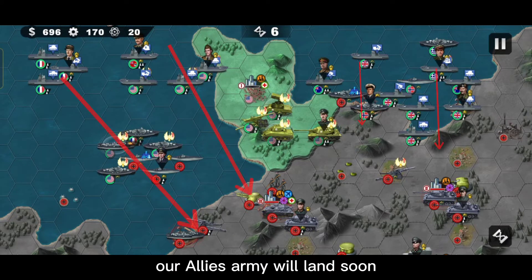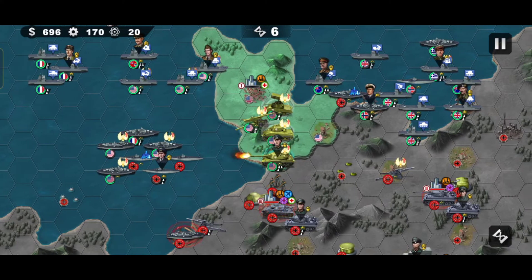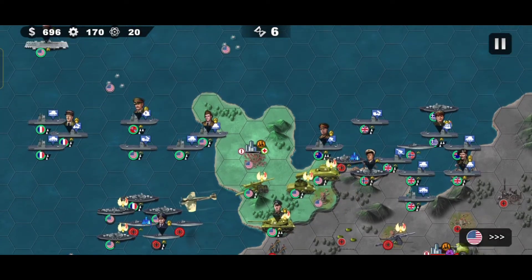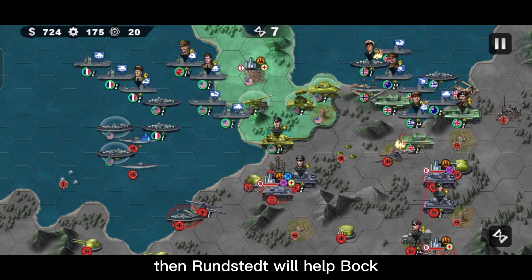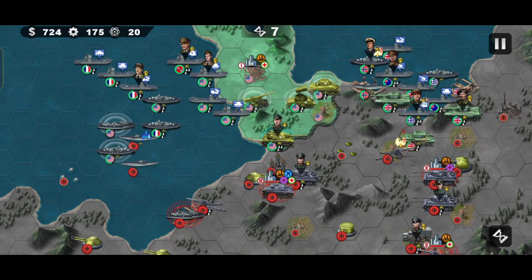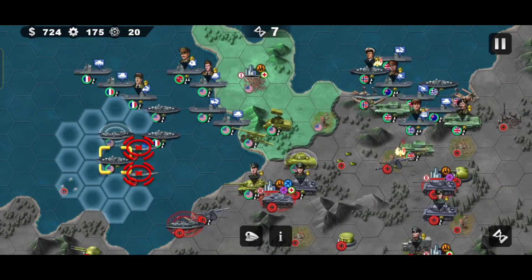Our allied army will land soon. Next we will attack those who block them. Our allies will attack the city guarded by Bok's group, and our allies in the east will also attack the city guarded by Bok's group.